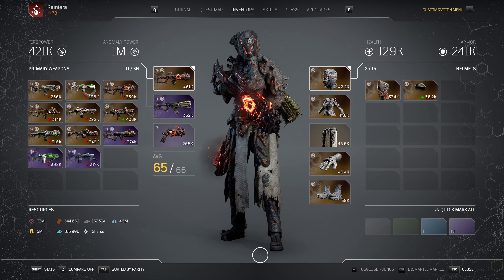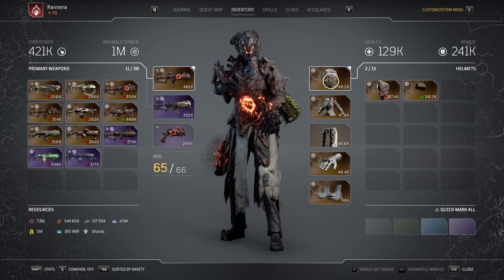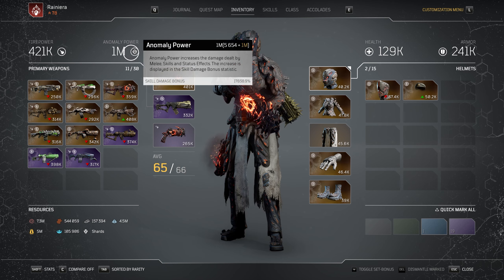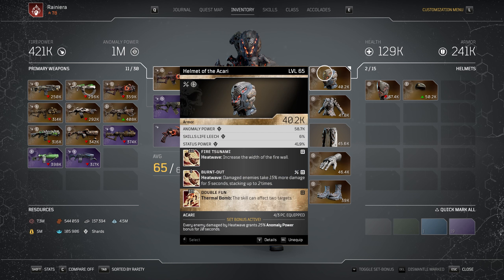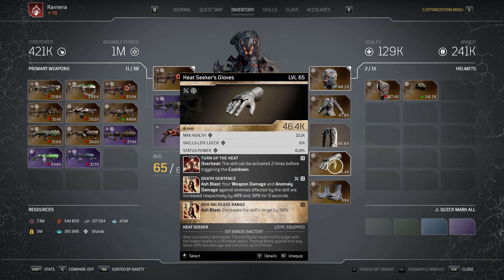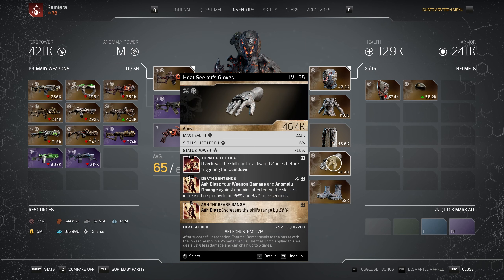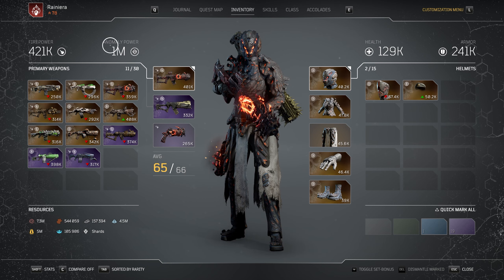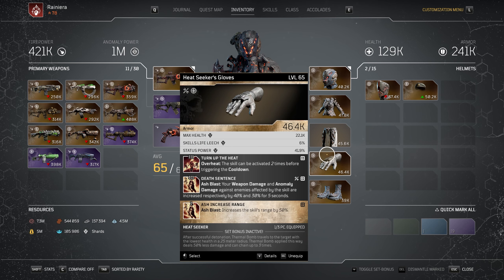Now let's have a look at our armor and mods. We're using the head, chest, and legs of the Akari because all three pieces have Anomaly Power as a primary attribute, and we need to focus on this to maximize our Anomaly Power as much as possible. For Gloves and Boots we need something with Anomaly Power, Status Power, and one must have Cooldown Reduction while the other has Status Power and Skill Life. I have both Gloves and Boots with max health because I have 3 out of 3 mods including the Apocalypse mod, and have put secondary attributes. You should prioritize these mods and attributes. I sacrificed around 300,000 basic Anomaly Power, but I'm still looking for the best Gloves — that's why this is a starter build and not a fully optimized build.